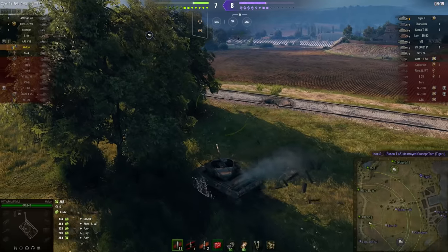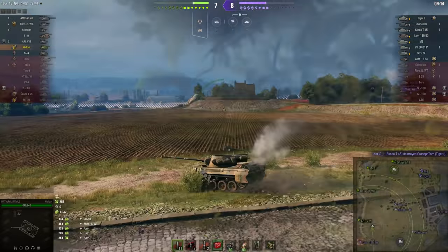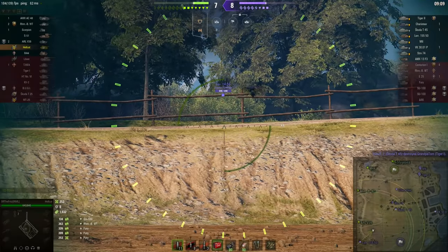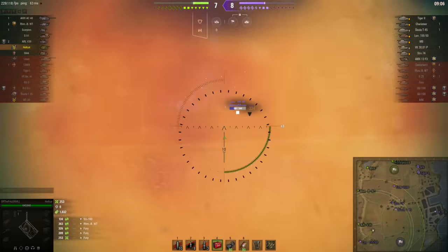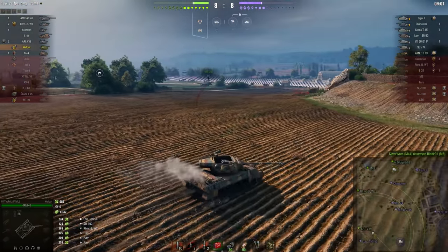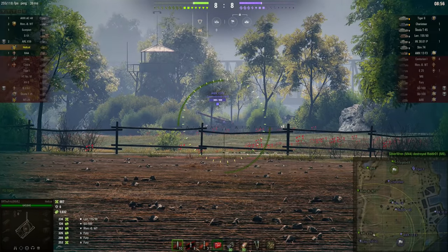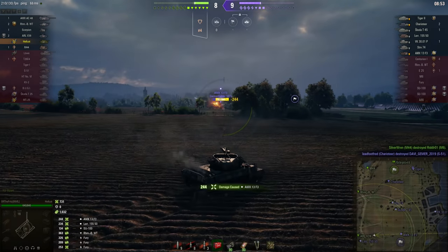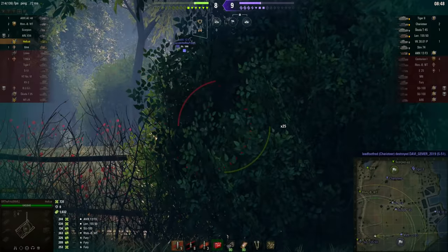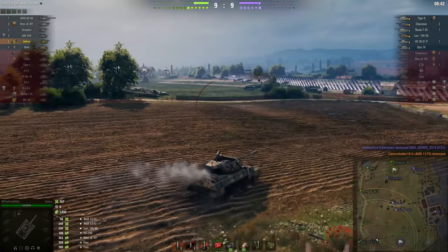The team have managed to equalize the scores at seven kills each — a closely contested battle that can absolutely go either way. The enemy team pull a kill back, knocking out a Tiger. There's a chance to equalize — he's finally got a line of fire on the Lorraine but it's going to take more than one shot, even with a 90mm gun. And he's gone. The enemy team pull the scores back and there's the other enemy artillery — again probably going to take two shots. Very nice of the AMX to pull back into the line of bushes so Off the Fritz wouldn't be spotted.